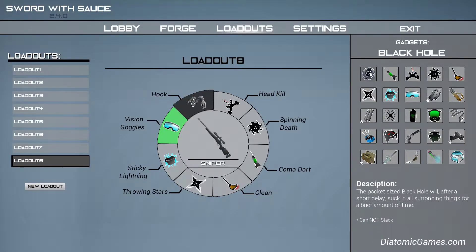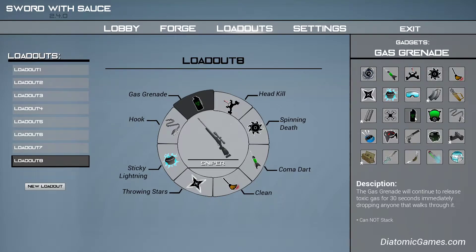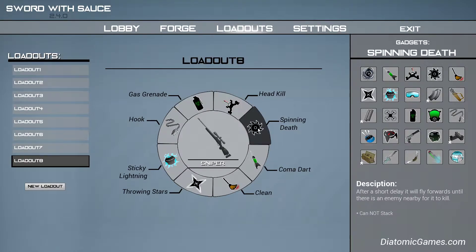I think I'll go with the sniper for this one. And then here's all the gadgets you can choose. As you can tell, you can have eight in total, and there's some that are able to stack, or some that can't stack, and some are items that you equip — like a gas mask here. You equip that instead of having another weapon, which is good if you want to have a gas grenade, because the gas grenade can kill you. For this one, I believe I will go with head kill, spinning death, combat art.